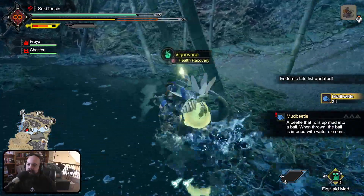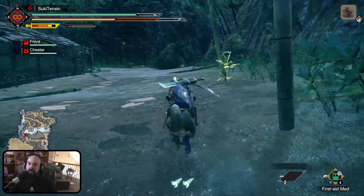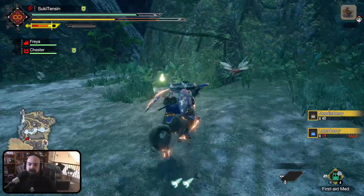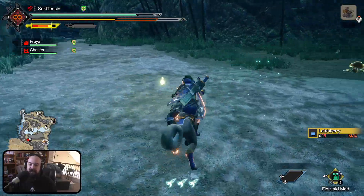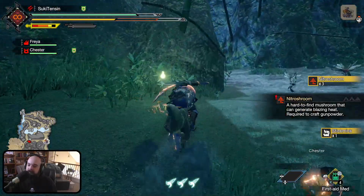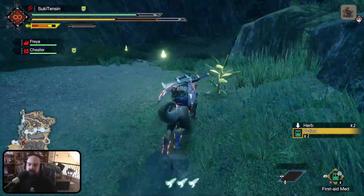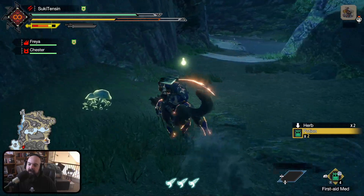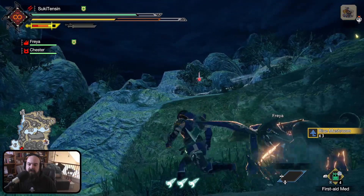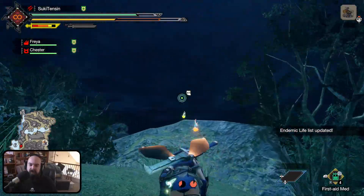Mud beetle. No berries. Needle berries. Defense up. Flash berries. You're not a collectible. Firebug. Nitra. Stink bink. I'm just kind of searching, looking at everything. Huskberry. Blue mushroom. If I wanted to go over there — so I can just aim and kind of go where I want to go.